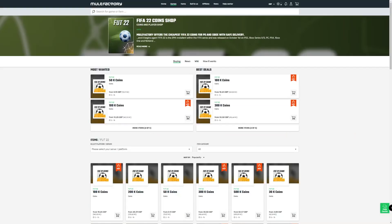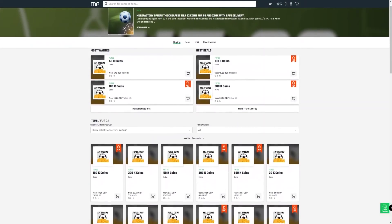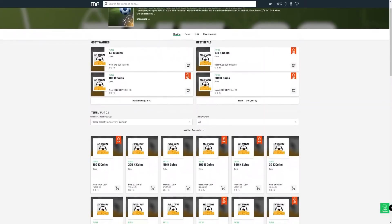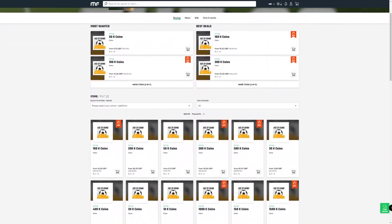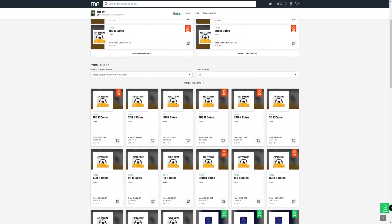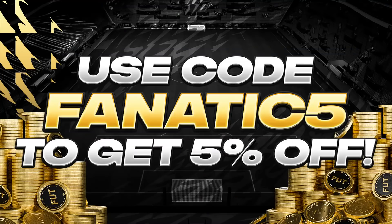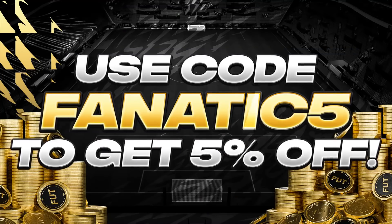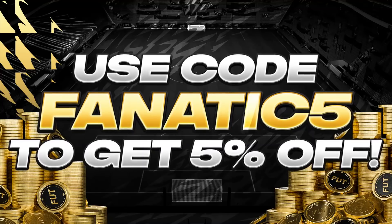Before I get into the video, if you're looking to skip the preparation and just get coins into your account so you're ready for Team of the Year to either buy the latest players or open as many packs as you want, then there is no better place than Mule Factory. Head over there to get yourself some cheap, fast FIFA 22 coins — completely reliable — and if you use code Fnatic5 at checkout, you'll also get yourself a 5% discount. Link can be found in the description down below.